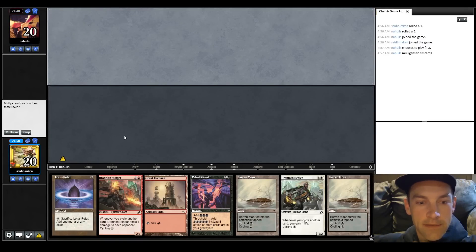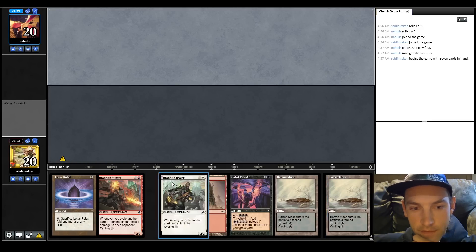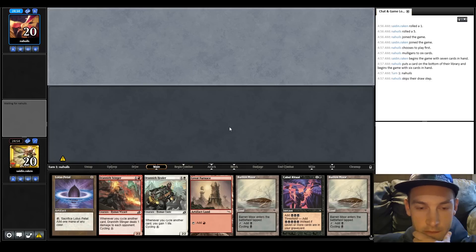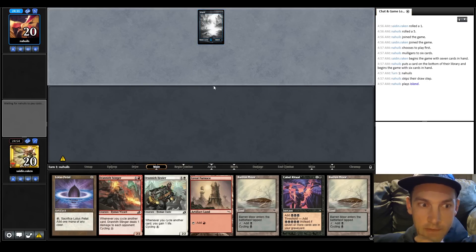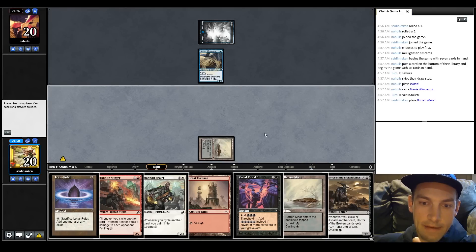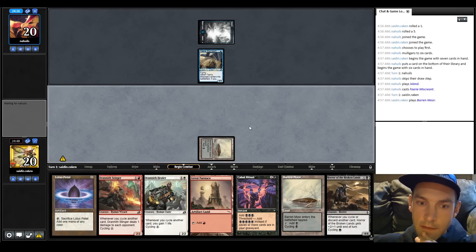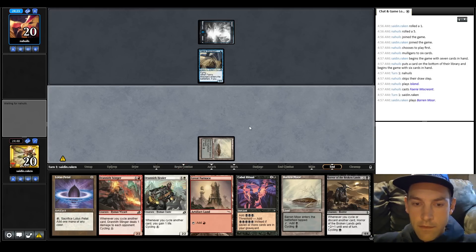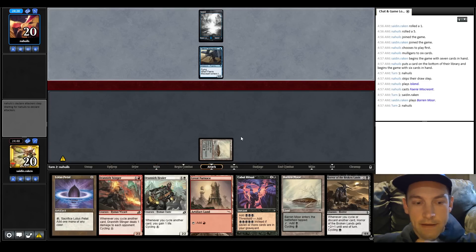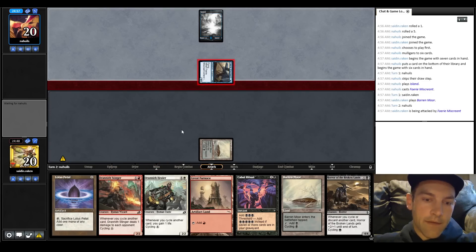We're here in round one versus Nahu Eels. I'm going to keep - we don't have Songs or Reaping, but I have mana and cyclers. I feel they're probably on burn - oh, it's Mono Blue Faeries. That's a hard deck to beat. I think I have to play out the black land and pass, then set up a way to kind of put them out and hope they have a slow hand.